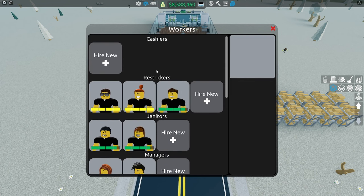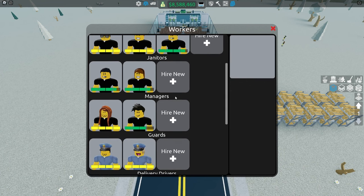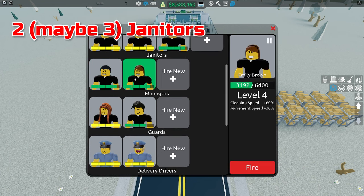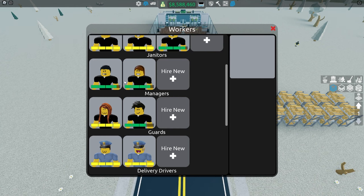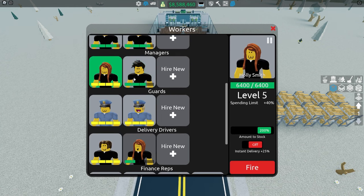If workers start doing odd things, I think you should swap to a private server because workers can also bug out. As for janitors, two works totally fine — you could add three if you see them struggling, but once you get them to level four they shouldn't struggle at all. As for managers, I use two.